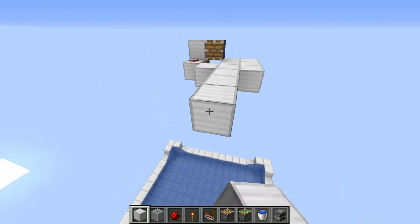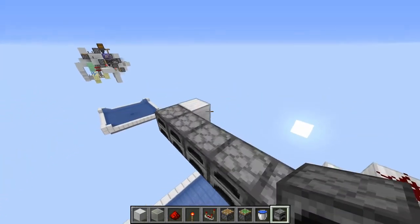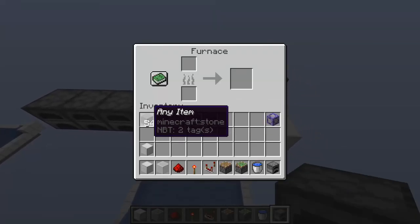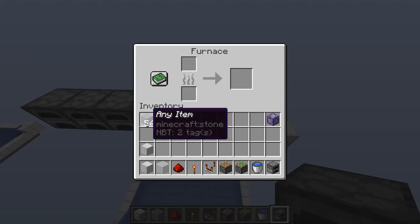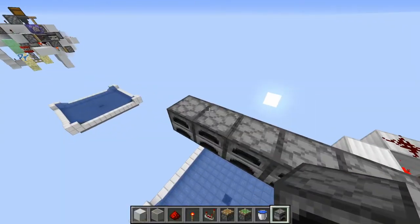Now we can come out five blocks and put five furnaces down. In these furnaces you're going to want 54 of any item, because that will give the correct redstone signal strength to the comparators.